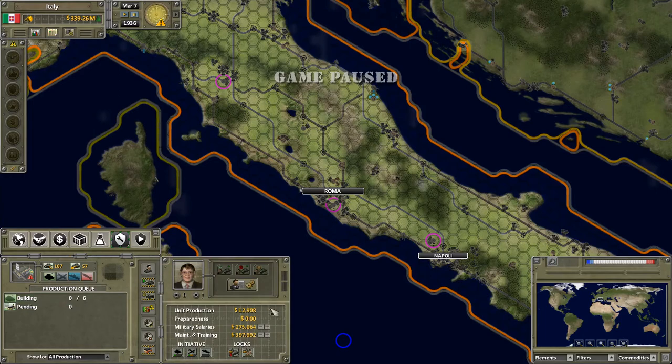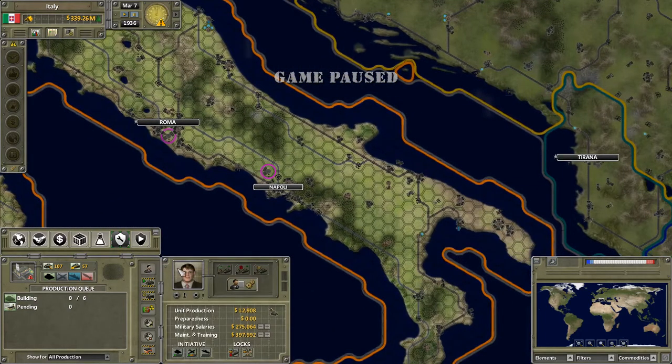There are also mini set controls here. Our unit production currently costs 13,000 per day, which isn't much since we're only producing one ship. Preparedness isn't costing anything. Military salaries — if you improve salaries, loyalty of your military will be higher and effectiveness slightly higher. Maintenance and training will increase your military efficiency a fair bit.